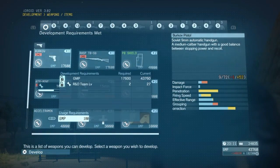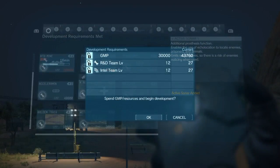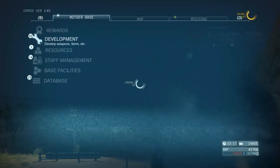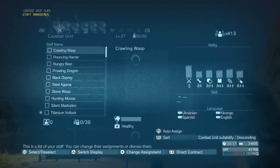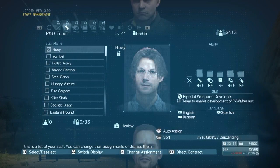So I'll give you an example. Let's say I wanted to develop this one here. You can see there I needed an intel team level of 12 and a research and development team level of 12. That corresponds directly with what we've just been discussing — a research and development level of 12 would be needed to be able to research it, which is why it was allowed to be researched.